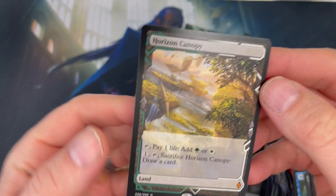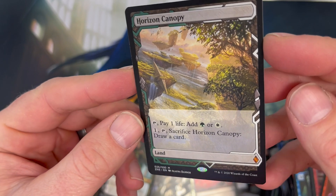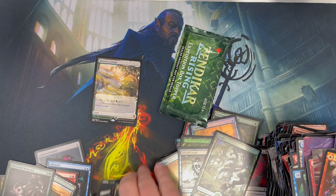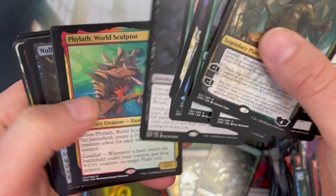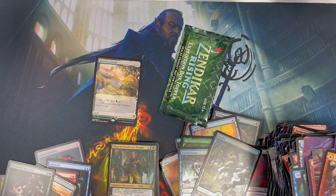Horizon Canopy — nice, but also off-center. I wonder why they're having such a hard time with this cut. Alright, that's it. I just want to compare — not looking at the list, this is the rare and mythic count: 38. Oh, that's not bad. Alright guys, take it easy.